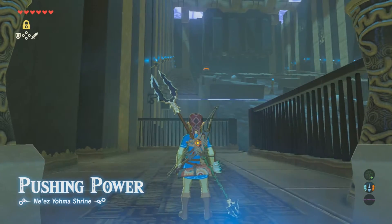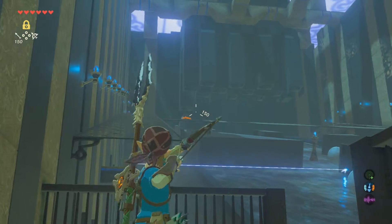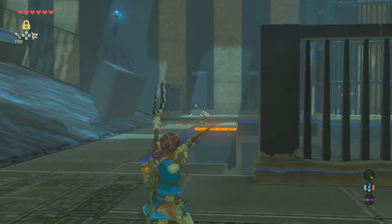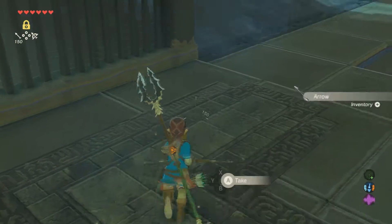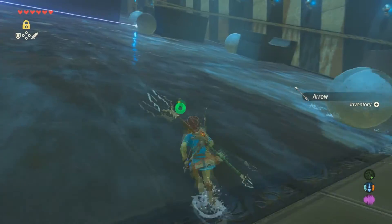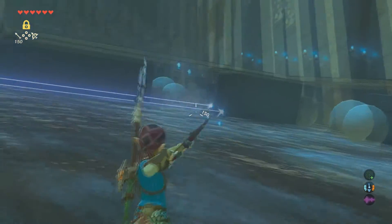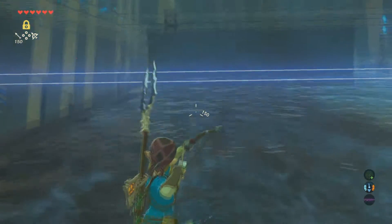So this is Pushing Power. It's actually very simple. You see that ball up here? That ball needs to go in here. It's very simple. I've only found one chest, so if you found another chest go ahead and just let me know. That is the hole, and these are the obstacles.